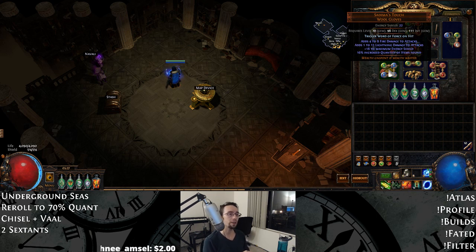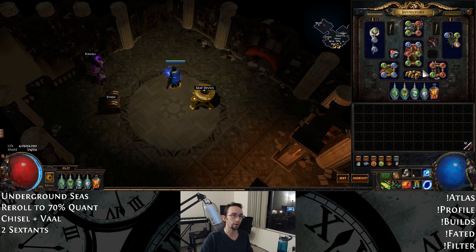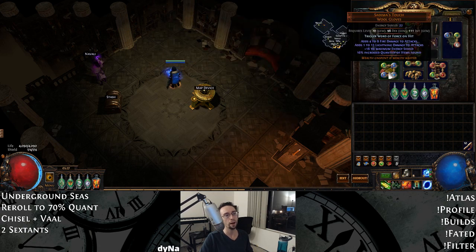Here we've got Sedema's Touch. These give us 16% item quantity. A perfect roll goes for maybe 7 to 10 chaos uncorrupted, so it's not too hard to pick a pair of these up. Hardcore might be a little harder because you're not getting any flat life, same thing with the Gold Wyrm. I'd still try to find a way to fit them in though. If you want, you can run rare with life and reses, but I highly recommend Sedema's.